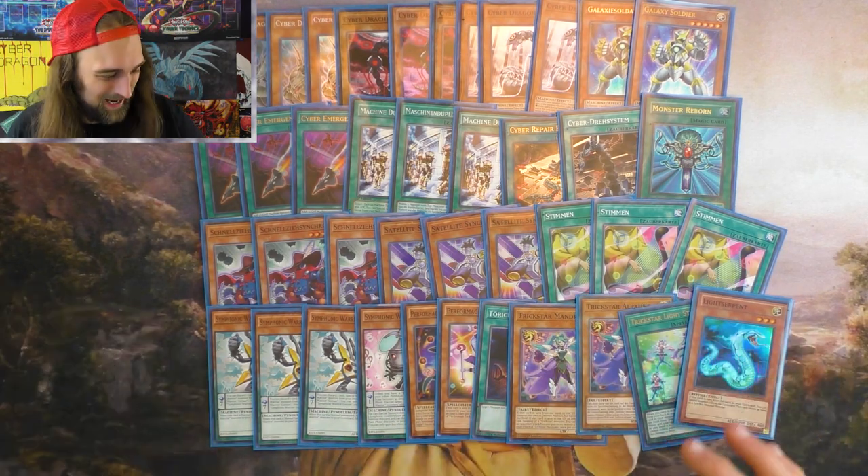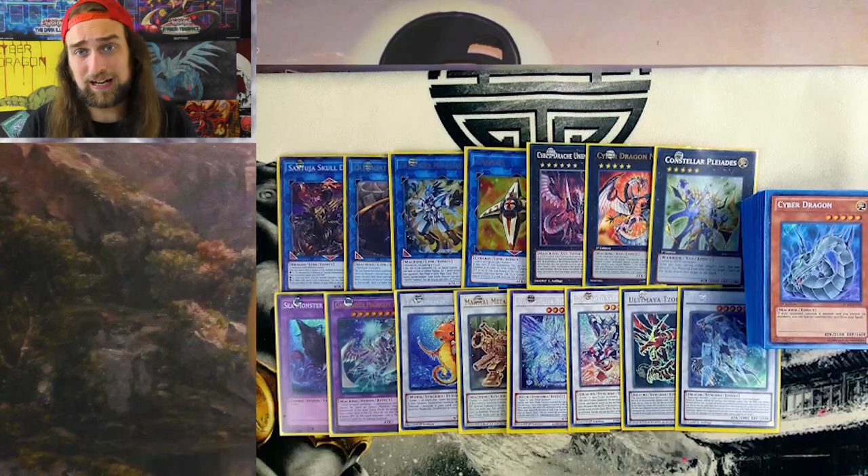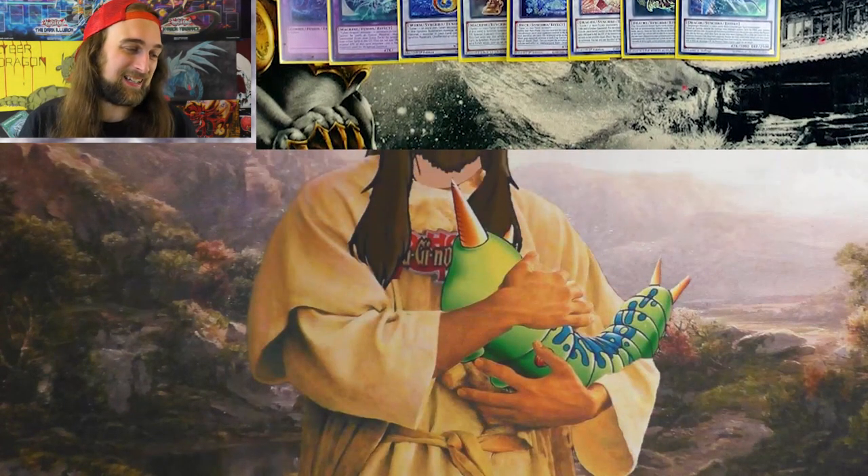Let's move on to the extra deck. This has changed a lot since the last picture I showed you, because I cut Zulkin, Crystal Wing, and Instant Fusion from the main deck — so there's no use for Theseus in the extra deck anymore. Those cards were additional — making Zulkin and Crystal Wing is cute, but for consistency there were still too many hands that Almirage fixed. I was trying to circumvent playing Almirage altogether, but sometimes things are staples for a reason.